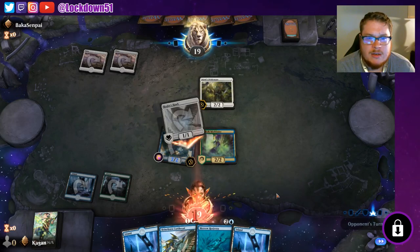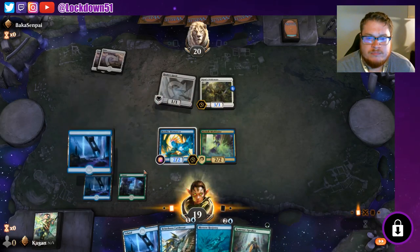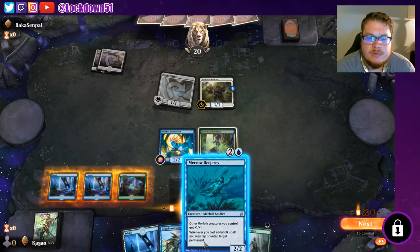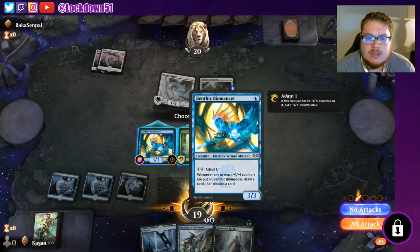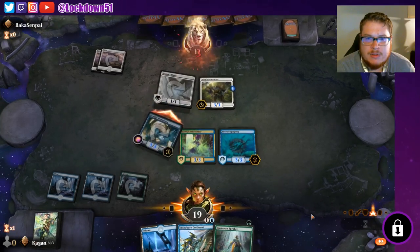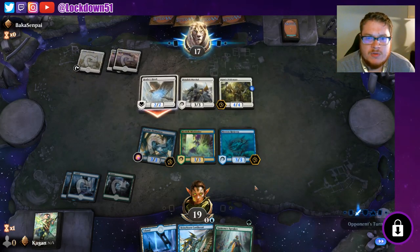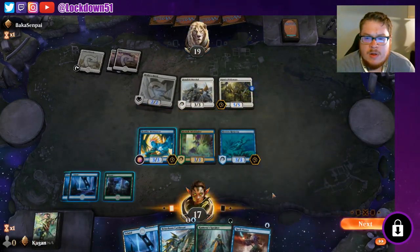We got a Pride Mate — we'll be able to attack a little bit but not quite yet. We'll definitely play the Reejerey and attack with Ben — if they want to trade with Ben, cool. We're going to start going off next turn, tapping a bunch of things down. That's very nice for them — they're at 19. We can Kumena's Speaker, tap this down, could offer a trade with the marshal.